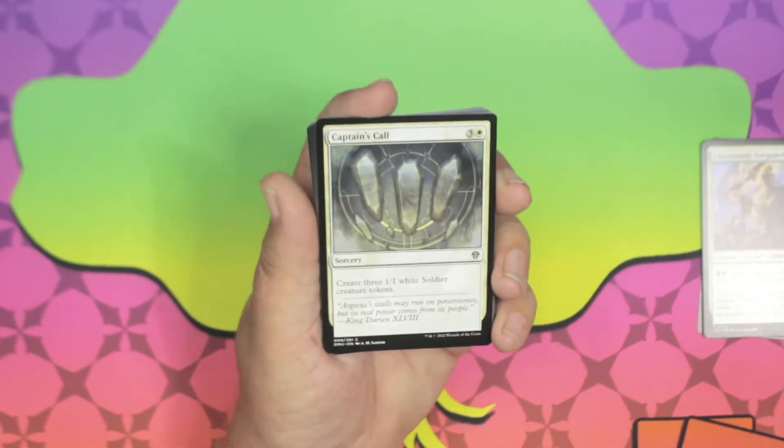We got Serra Redeemer — three white white for an angel soldier with flying. Whenever another creature with power two or less enters the battlefield under your control, put two +1/+1 counters on that creature. Cool. And then we got the two foils — very nice, heck yeah!